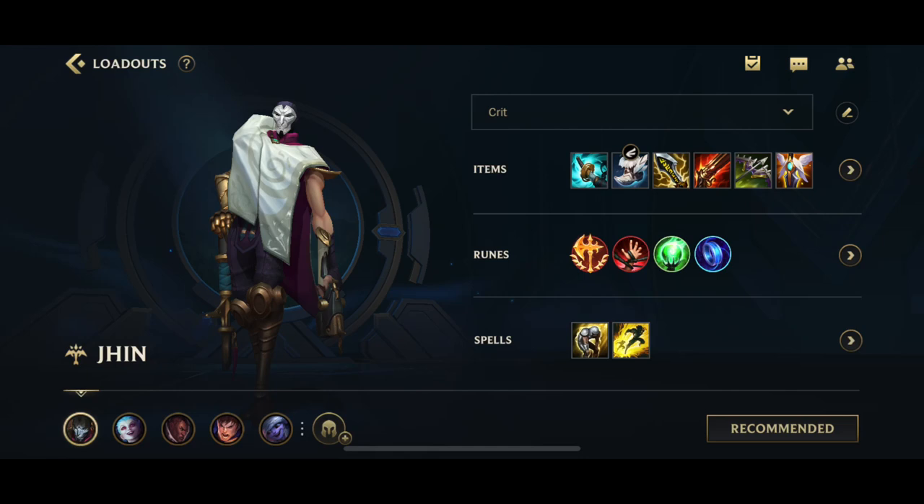Hey guys, welcome back to an interesting video on Wild Rift. We're back with a Jhin Supplementary Guide. As you guys know, we recently just got a nerf on Fleet Footwork, and that was the main rune that Jhin took. Mostly because he didn't really have a better rune, but also because the movement speed and the sustain is also going to be helpful to him.